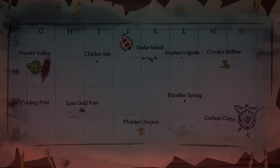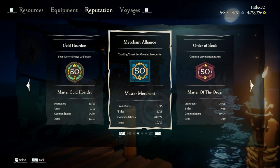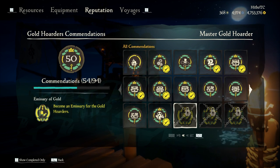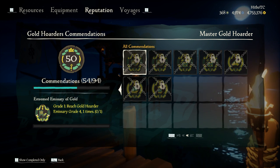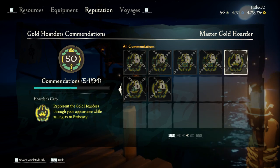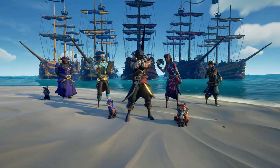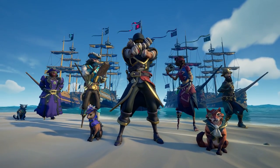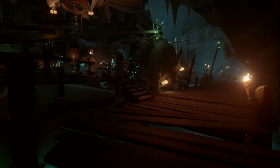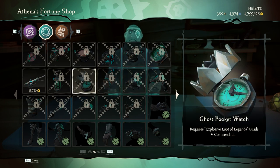In addition to the Emissary system, each of the trading companies have expanded their levels. Gold Hoarders, Order of Souls, and Merchant Alliance have increased to 75, and Athena's Fortune has increased to rank 20. With these new levels comes new promotions and rewards. New titles and commendations will be added. Pirates who rank up can now earn access to a really cool company costume to show your allegiance. As for Athena's Fortune, players can now earn access to some beautiful looking ghost equipment and weapons along with a company costume.